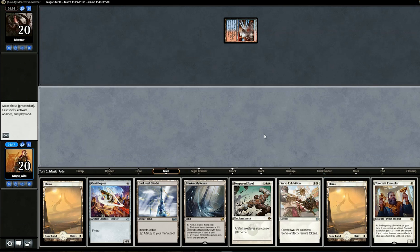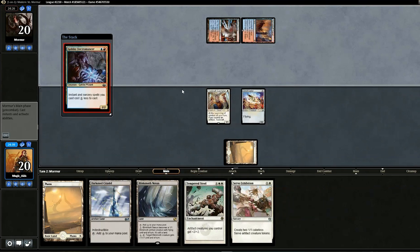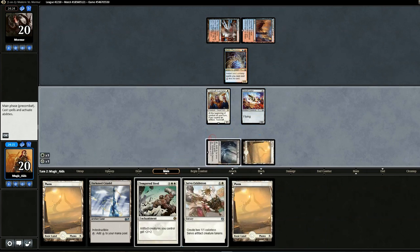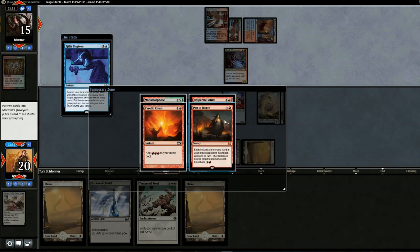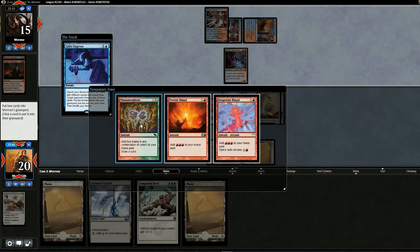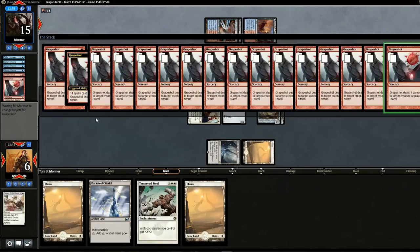Opening hand seems alright — keep. Opponent drops Steam Vents tapped. We drop Toolcraft and Ornithopter and pass. It's Storm — not sure we can outspeed him. Drop in a few more guys, swing in for three. Opponent casts Gifts Ungiven. I'll send Grapeshot and Manamorphose to the graveyard — that way they can only fire once. But he does a lot this turn either way. And finally Grapeshot — and a second one. On to game two.